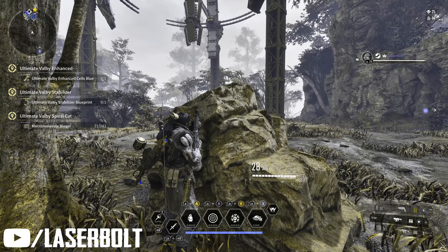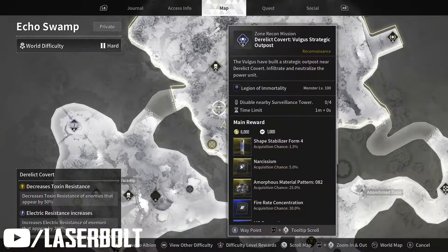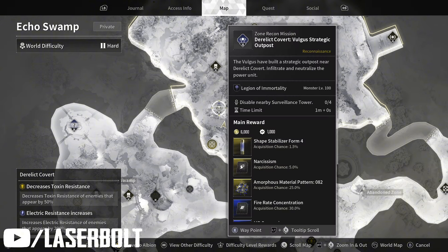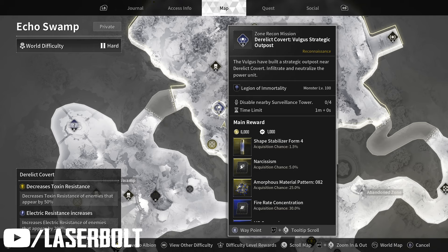Now, if you want to know exactly where you need to go, come here to this location. This is the best location, which is going to be in Echo Swamp — specifically the derelict cover area — and this is going to be in the zone recon mission.